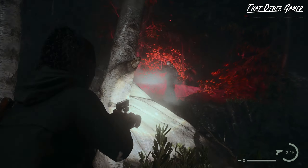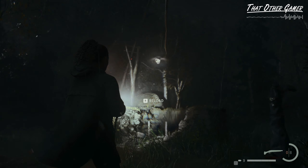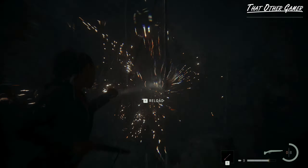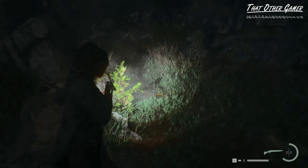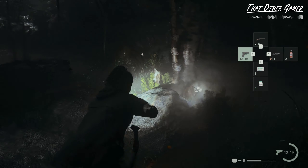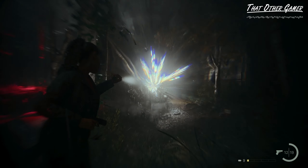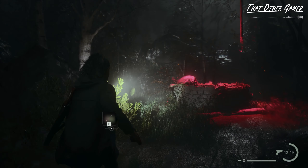Once he is gone, we can begin destroying the pieces of darkness, starting with this one above the well. After that, proceed to remove those around the perimeter, starting with this one behind the boulder. We should be able to remove four of them before Mulligan shows up, and when he does, just do the attack combo.